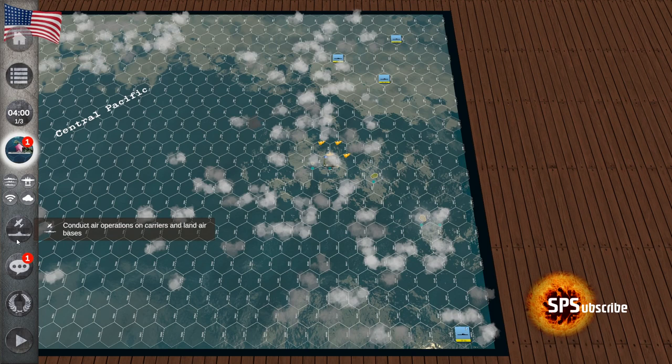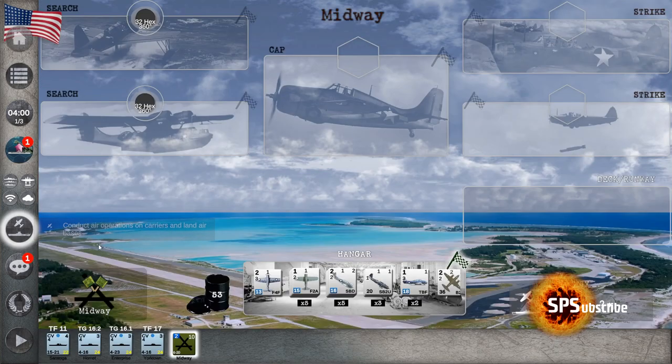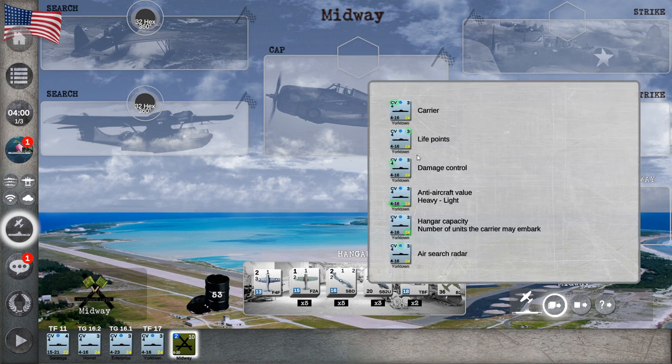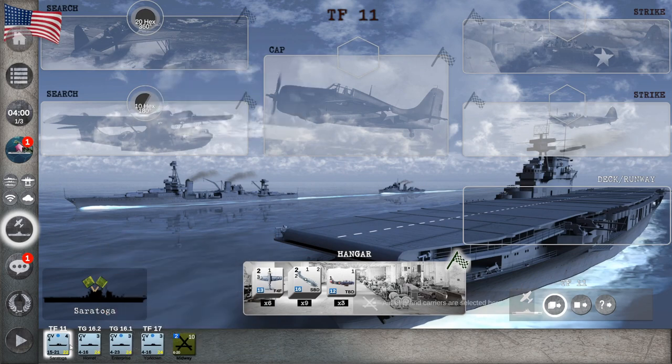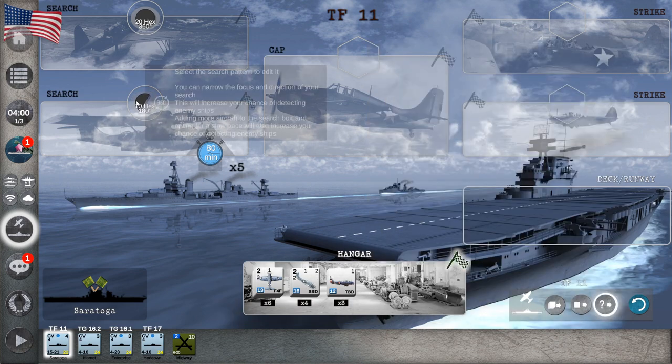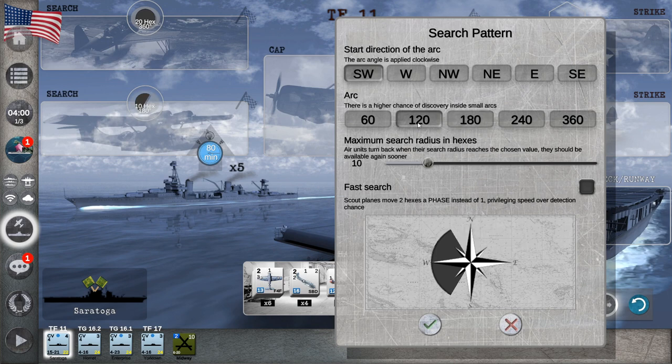The game told us to do a search, so we're going to send our planes to search for enemies. Down here you can see the carriers and bases from which we can send planes — we've got Midway and our four task forces with planes on board. We can either grab the whole stack or pick how many to send. We'll send five dive bombers to search at 122 degrees west, about 20 hexes in that direction, doing a fast search so they move quickly through the area.